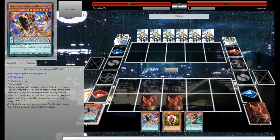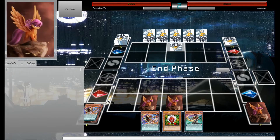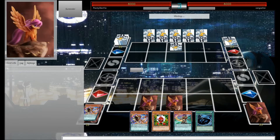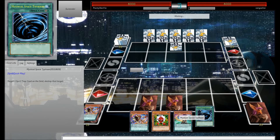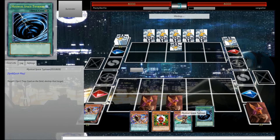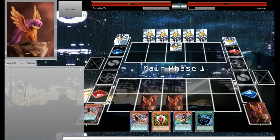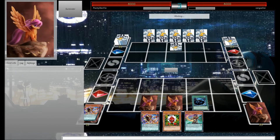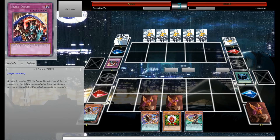We'll load up our extra deck to apparently more than 15 cards. He'll set one. We'll drop the MST if it lets us — my keyboard's really dumb sometimes. He's sold on activating that face-down card. We're going to Premature Burial this thing. If that is an MST or something — alright, that's a wonderful hit. I'm so glad I hit that.